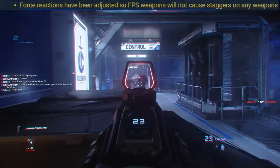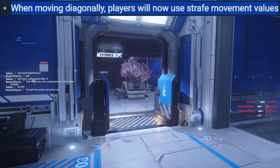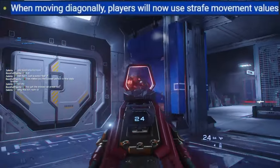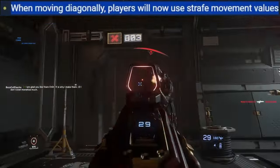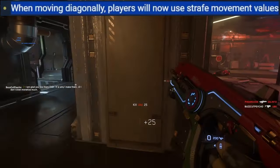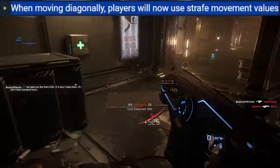When moving diagonally, players will now use strafe movement values — they've removed tricording for FPS combat. When you would go forward-right or forward-left you'd move diagonally at full speed, which was very stupid. The warping looked bad and made you really hard to hit, especially in light armor. Glad it's gone.